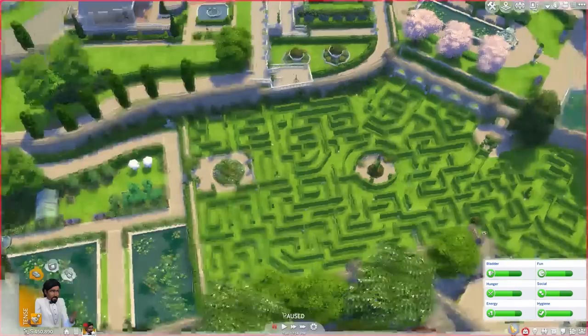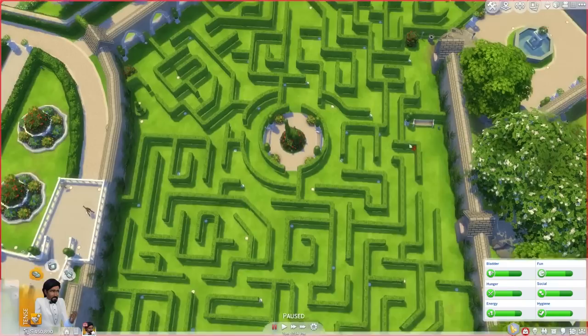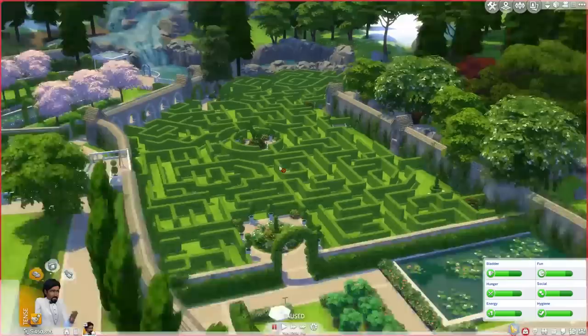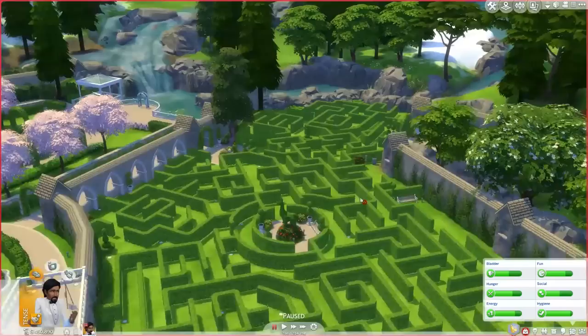Anyway, there we go — we made our way successfully from the start point over to this side, and then from there to there, which actually took much longer than I would have thought. We started off pretty well — you pretty much just head in this way and then follow it round. That was interesting, that was a good suggestion — something I wouldn't have thought of. So thank you for the little challenge idea. Maybe you guys can even submit your own little hedge maze challenges — maybe with the hashtag 'Hedge Maze For Days'. Alright, thanks a lot you guys, I will see you next time and have an awesome day!